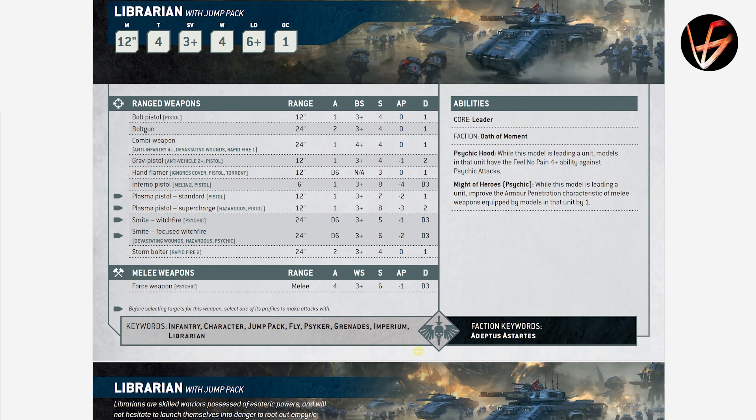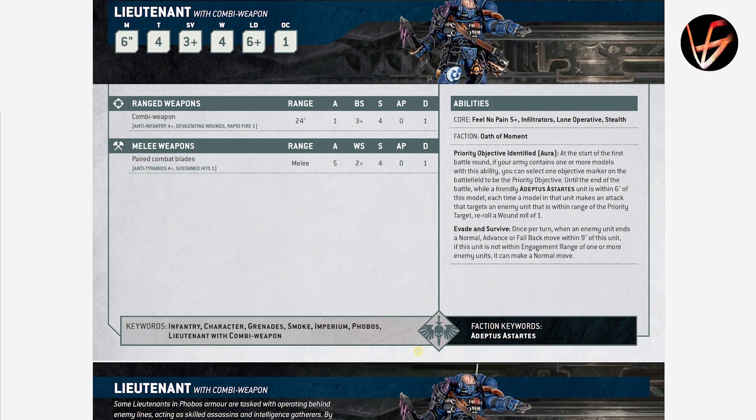Librarian with a Jump Pack — weirdly included here. He has Might of Heroes: while this model is leading a unit, improve the AP characteristic of melee weapons in the unit by 1. So you can exchange the invulnerable save for extra AP. This is what I was afraid of before 10th edition started — Games Workshop gives us an incentive to buy all the models, because depending on what unit you need to buff, you need a specific Librarian variant. Instead of just one Librarian, you now need a bunch of them. Very good for their business, but maybe not so good for us collectors.